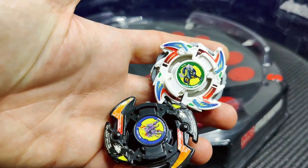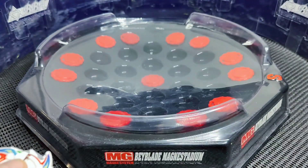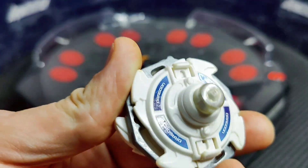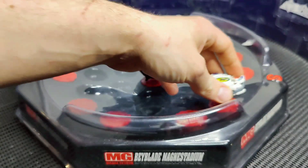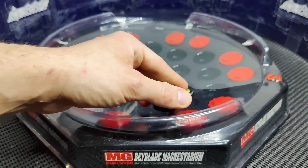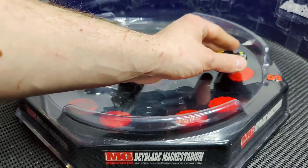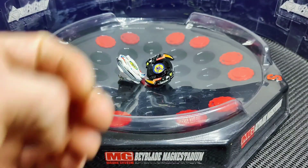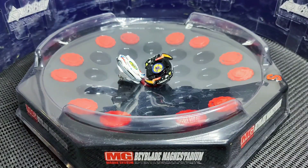Obviously pretty novel, cool one out of the anime. Same again as last time, we're going to do 8 rounds in the MagnaCore Stadium. This MagnaCore battle is mainly going to affect Dragoon V with the magnet in its tip. There isn't anything magnetic — I mean there's a metal weight in the Flash Leopard so that's not going to get affected too much by the movement. But yeah, it's going to be a cool battle and we'll get straight on with it and we'll begin round one.